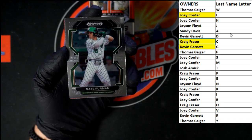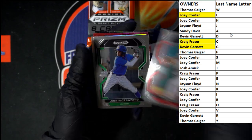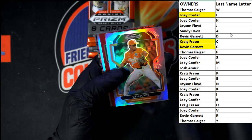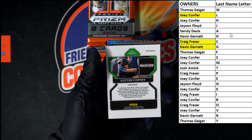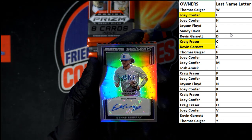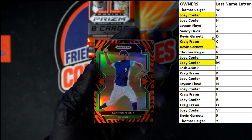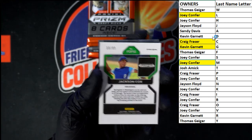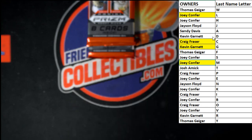We got Furman, last name letter F, going to Thomas G. Nunez — we'll just keep going through here. We got Crawford, Ben Joyce. Nice prism there. Cutter Coffee — how about a cup of coffee? Going to Craig F with Cutter Coffee, not numbered. And we got Otto behind that. Ethan Murray, last name letter M, going to Joey C. Very nice on the Ethan Murray. Jackson Cox with the Tiger Stripe right there — last name letter C, going to Craig F. Let's check the number — that is 58 of 99. Then we got the Power Surge behind there. Dalton Rushing, very nice. Next pack.